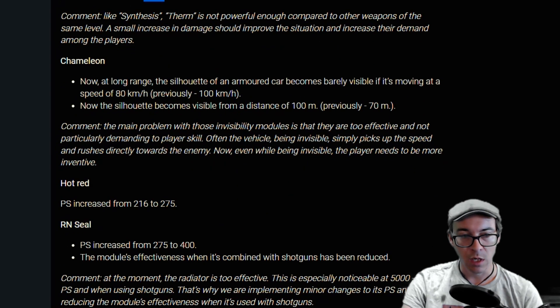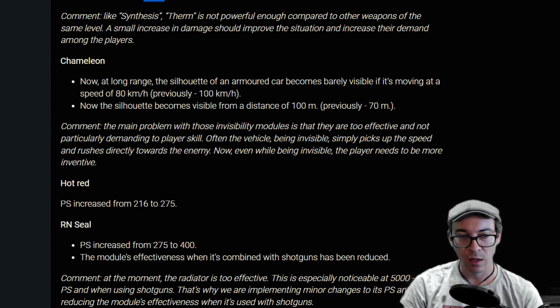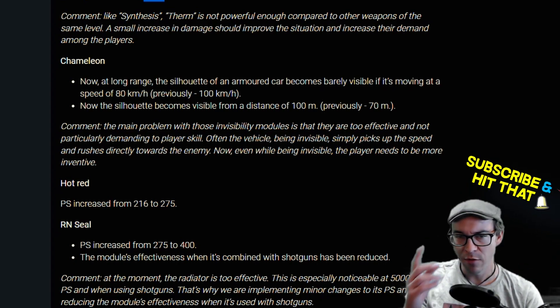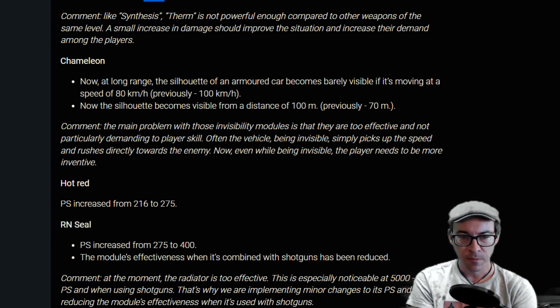The Therm 10 and Synthesis 10 are getting damage buffs. The Chameleon — at long range, the silhouette of an armored car becomes barely visible if it's moving at 80 kilometers per hour, previously it was 100. The silhouette becomes visible from 100 meters, previously it was 70. This sounds like a Chameleon nerf, making it easier to see cloaked rigs. They're saying these are too easy to use and don't require skill — though I'd argue a lot of skill goes into when to hit your cloak.